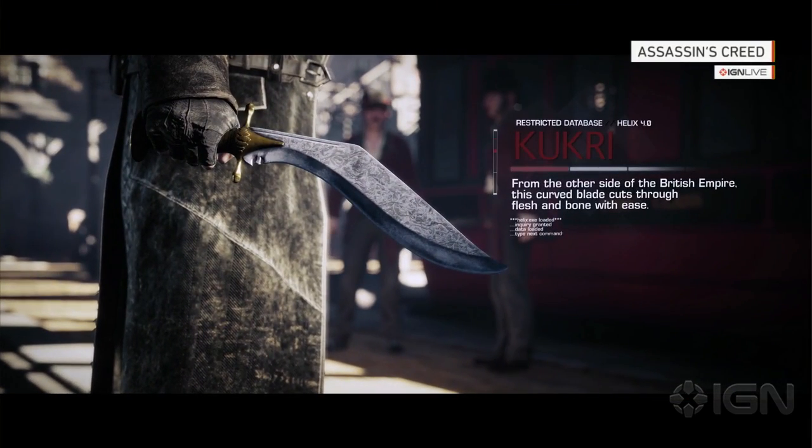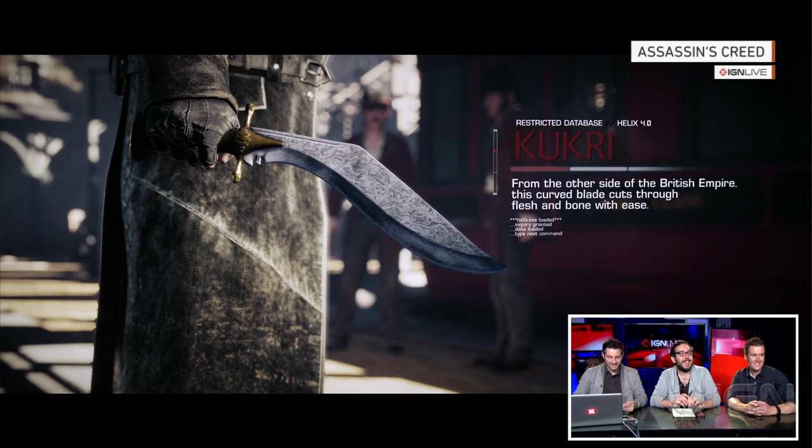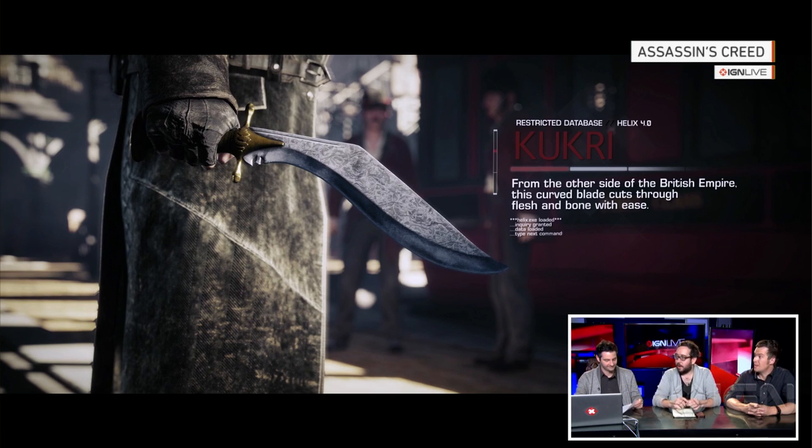So this new knife — the Kukri. This curved blade is the replacement for the sword, because the police are out patrolling the streets. You can't be walking around with a sword. If you're walking around a modern city with a sword, they're going to think you're a weirdo. Also, there are a lot more guns in this game.